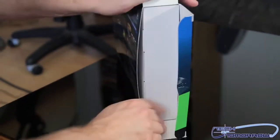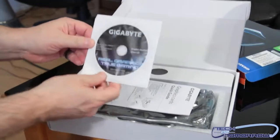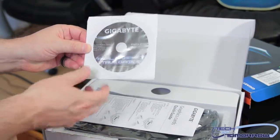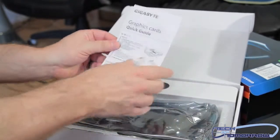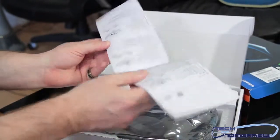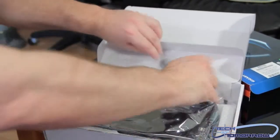The card has lots of features that go with it. Let's go ahead and pull it out here, flip the box around. Got the driver's CD, their OC Guru 2 software and all that kind of stuff — set that off to the side. Here's a graphics card quick installation guide; pretty easy stuff, just tells you how to hook up your video card with the power.